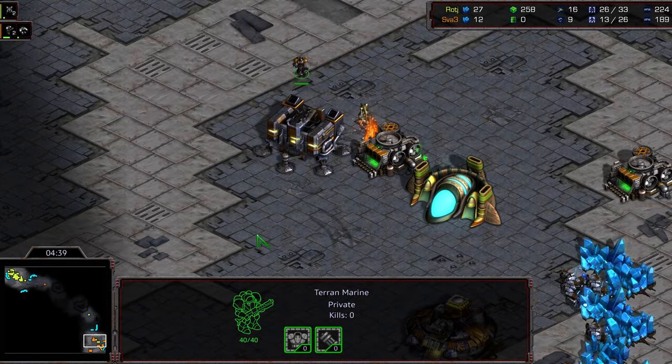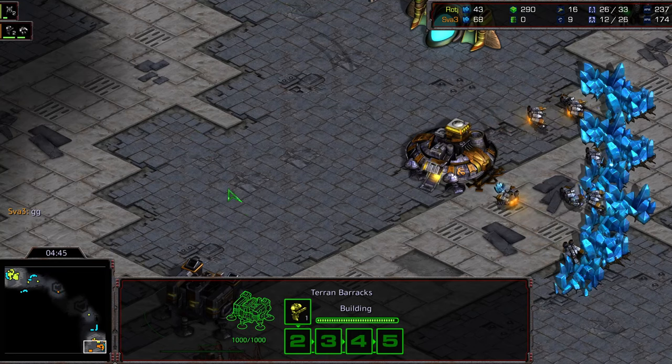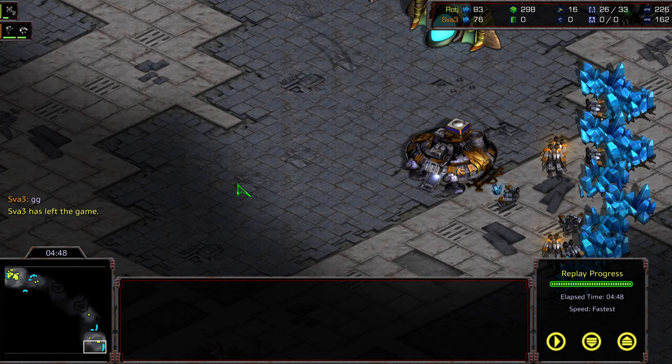At home base, the zealot looks like it's managed to get several additional kills. SVA, after an initial strong defense against the zealot proxy, just over-dedicated SCVs and the second barracks — yeah, the second barracks just wasn't required. So it's going to be a GG right there. What looked like it might work initially ends up working against SVA.